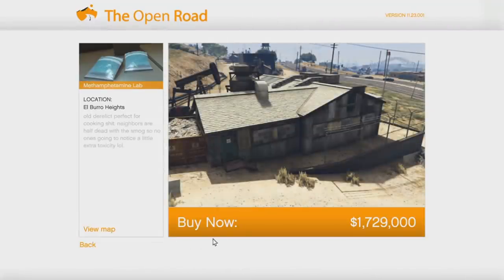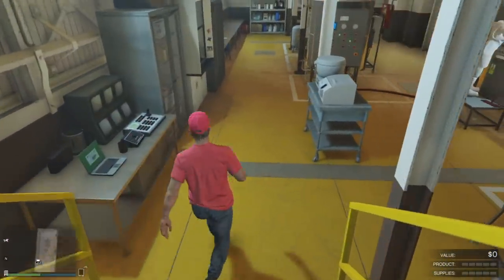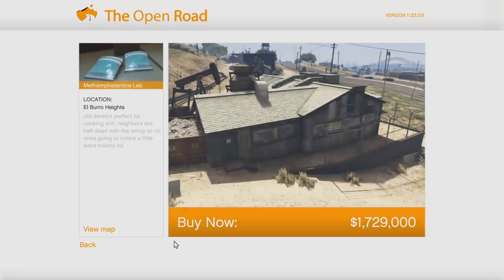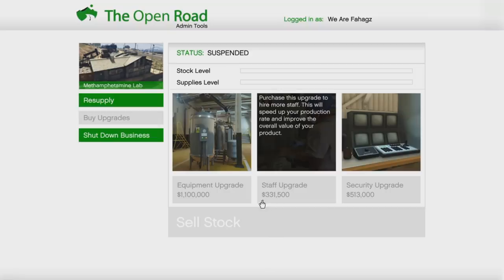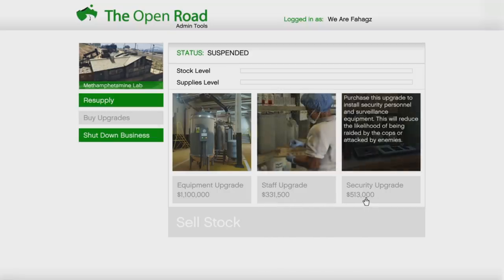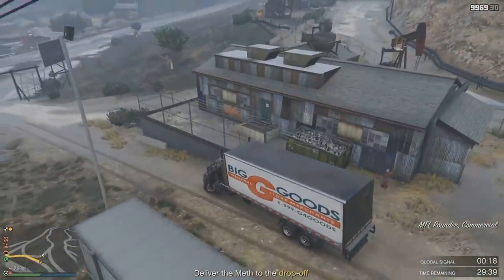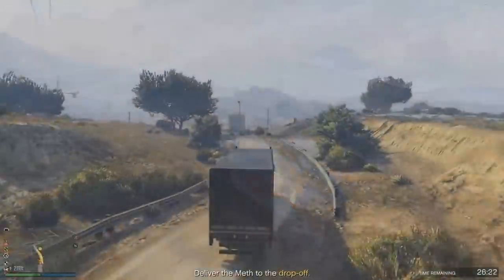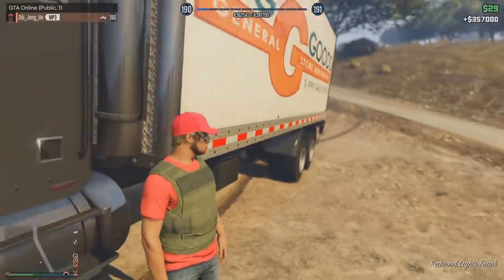Next is the Lab. I recommend buying this because it makes good money. You can get the cheap one, but I bought the expensive one. Make sure to buy all the upgrades including security so your stuff doesn't get raided. Depending on the sell mission you get — I had a truck and it was a really easy mission, especially in a solo public session. I got $357,000, a little less than the MC Club but still worth it.